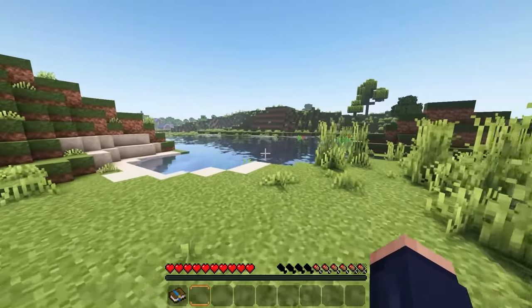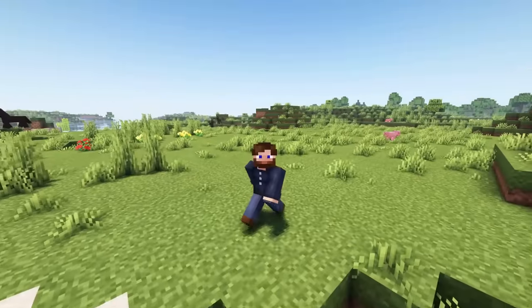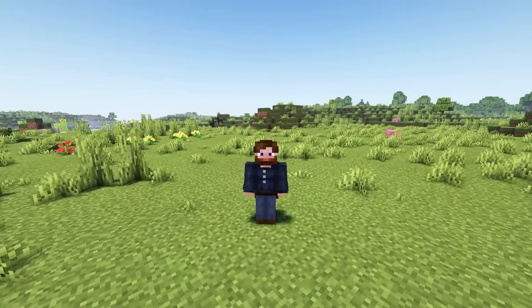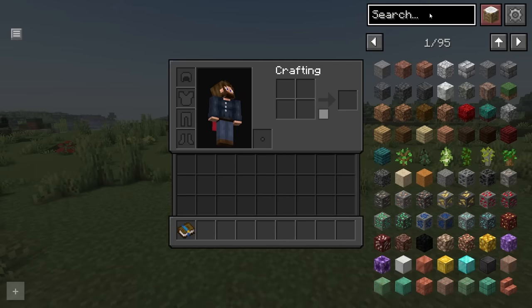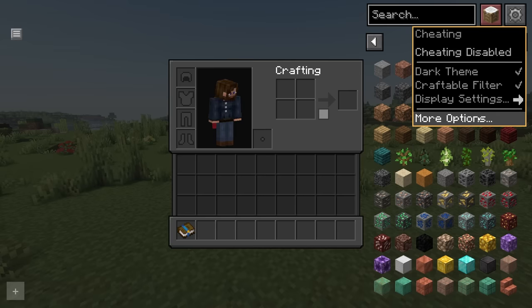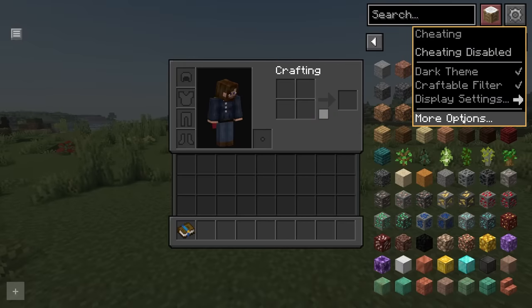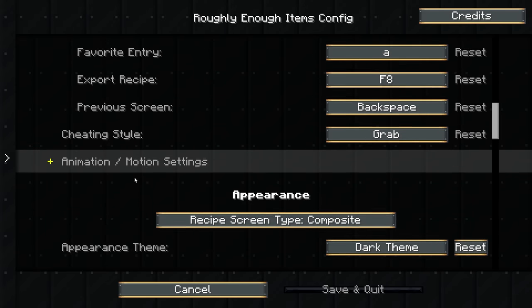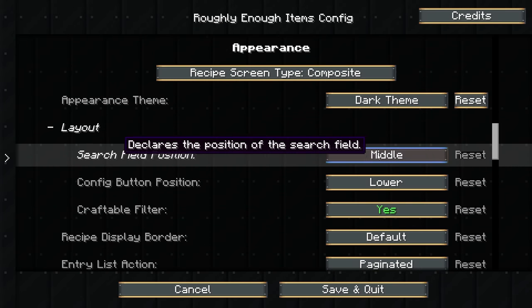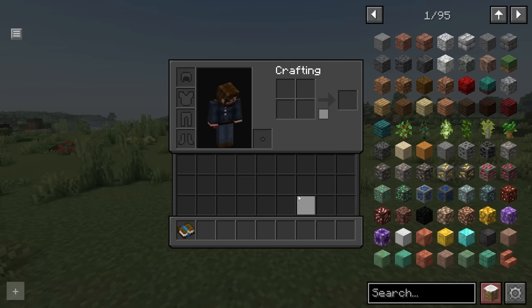There are some things I want to go over right off the bat — how to change a few settings. You'll notice we have REI up here, which is an alternative to JEI, but the crafting grid is at the top. To move your search bar where it normally is at the bottom, go to More Options, scroll down until you find Layout, change it to Bottom Left Right, and hit Save.